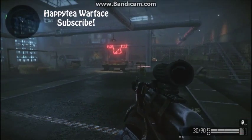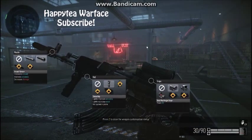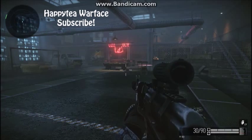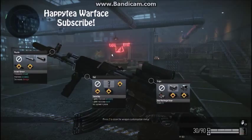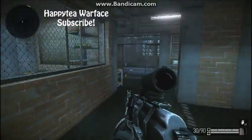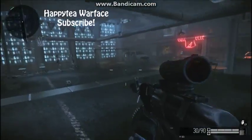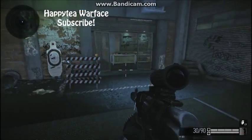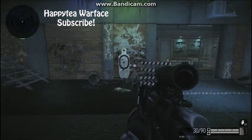Hey guys, happy to be here with another gun review. Today's video will be reviewing the F1-103, also known as the AK-103. It is an ultra-rare assault rifle, so it's going to be pretty boss. It has 80 damage and the RPM is 600, so 600 rounds at 80 damage - that's going to be quite a lot.